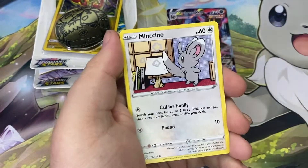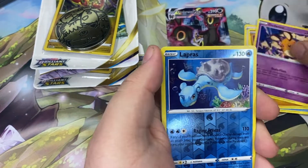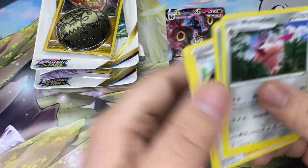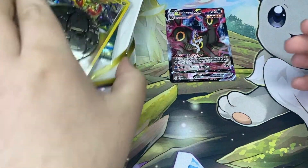I do have another blister if we go too quickly. The Mencino, Boltoy, Snowrunt, Nosepass, Fordenny, Reverse Hollow Lapras, and damn worm. If this is the only thing we get, honestly, I don't care.